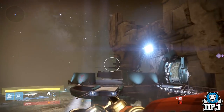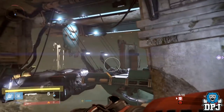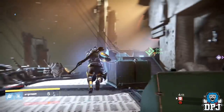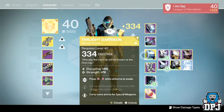This glitch is for private matches only — don't be a dick and use this in normal PvP. Also, it only works in the game mode Mayhem: Mayhem Rumble or Mayhem Clash. It definitely has something to do with the cooldown of your abilities in Mayhem. You also need a Titan and the Twilight Garrison exotic.